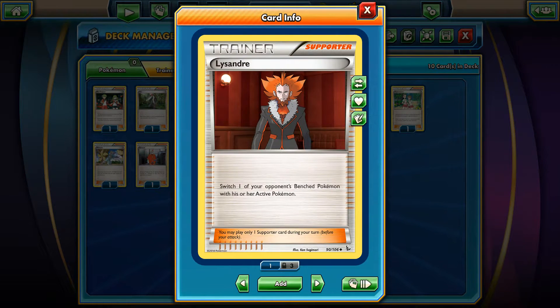Lysander should be a core card in pretty much all decks. I can't see any deck running without Lysander, because Lysander is just a Pokemon Catcher but without a coin flip. So basically you should play Lysander times two in each deck that you make.